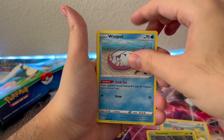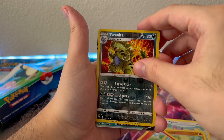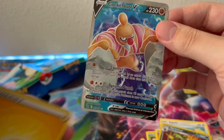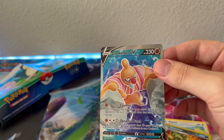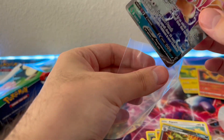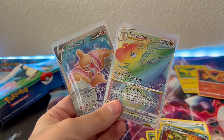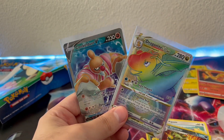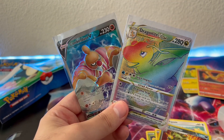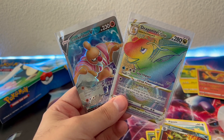Last pack — Spinarak, Wimpod, Larvitar, Tyranitar reverse holo, and a Conckelidor full art! Let's go — this one's super off-centered, but oh my god. And here is the code card. These packs were amazing — let's recap. Look at these hits! This tin was definitely a 10 out of 10. For four packs we got a full art and a Rainbow V-Star — that is what I'm talking about.